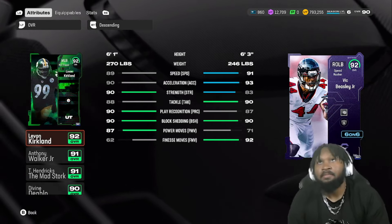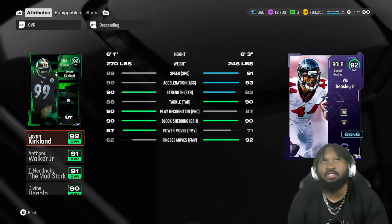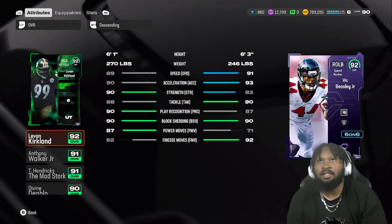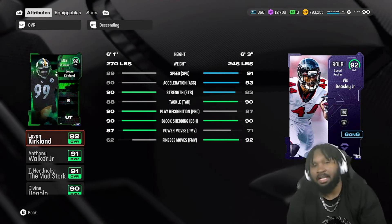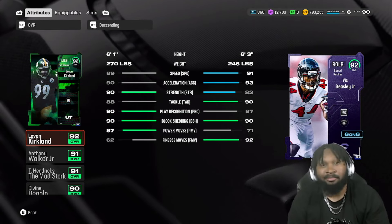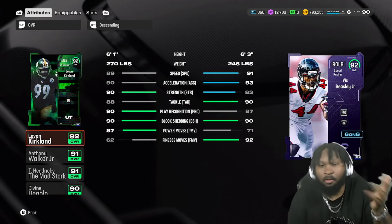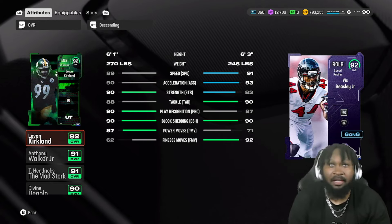Next up we have Vic Beasley coming in at 6-foot-3, 91 speed, 93 acceleration, 83 strength, 90 tackle, 87 play recognition, 90 block shed, 71 power move, 92 finesse move. We do have Speech on Vic Beasley since we had the AP to use it. Does it really help with the pass rush game? Honestly I don't know, but we have it on him just to see if we get a little better pass rush sending the basic four.